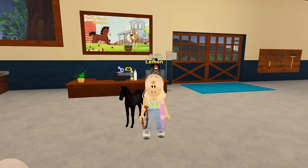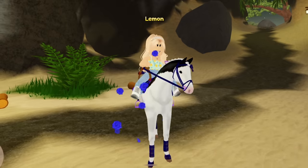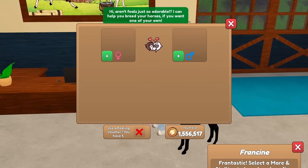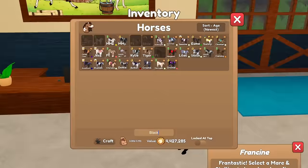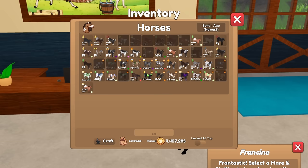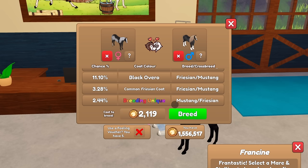Alrighty guys, we are back and for our final breed we are going to be trying to get the black splash overro coat. Here is what the black splash overro coat looks like, and this is my horse Button. First up we need a black overro horse, which is a Mustang coat — yep there we go. We also need a black rabicano; I either have this Arabian or this Friesian, and the Friesian seems to have a cooler mane so we're gonna do that one. Hoping that we get the breeding unique outcome.